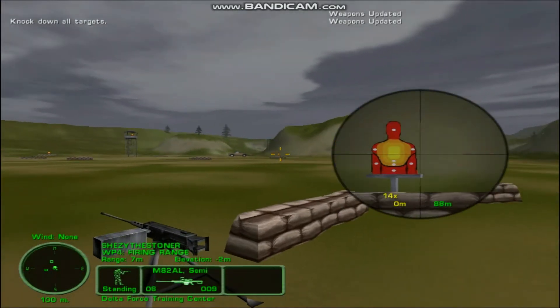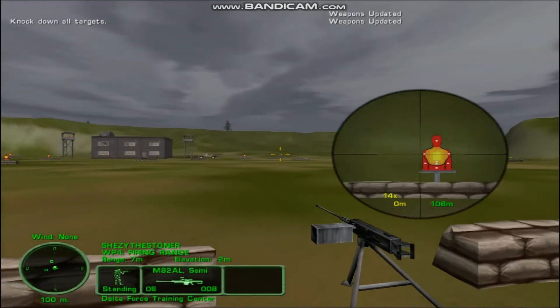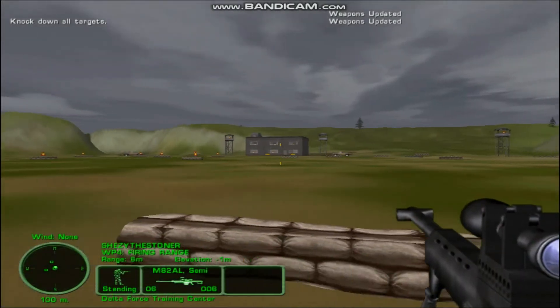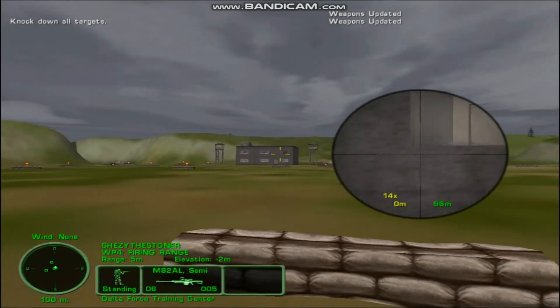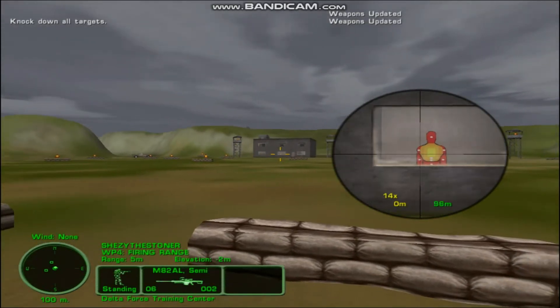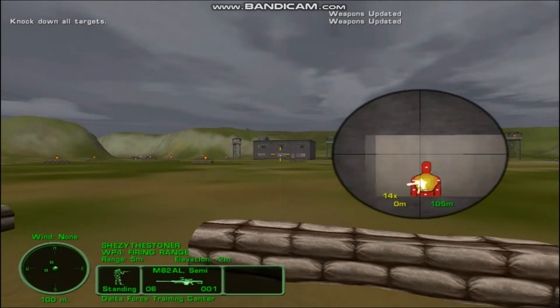You can hit the page down key again to stand up. Your training allows you to lob gun-lock grenades by placing your weapon's crosshair over your target. Your shot will automatically arc to the target, assuming you have lined it up properly.